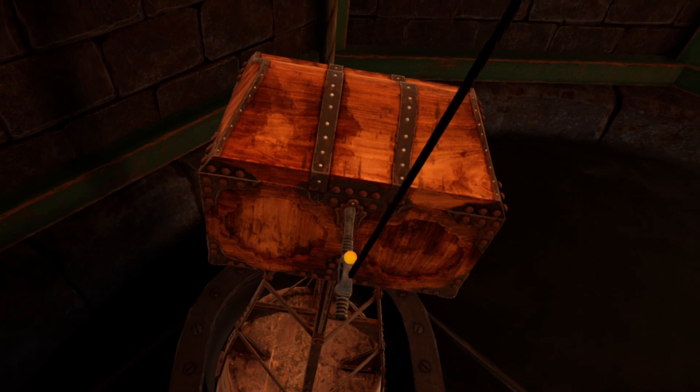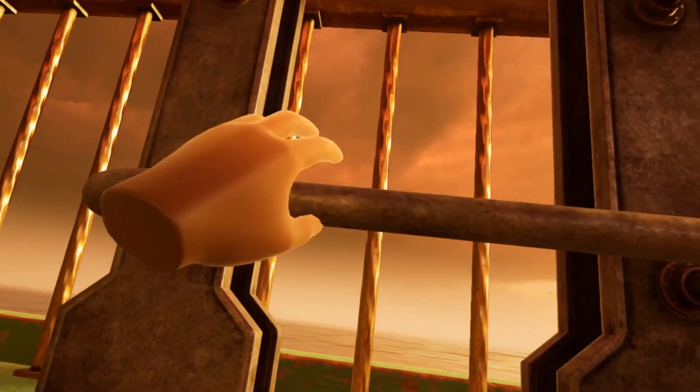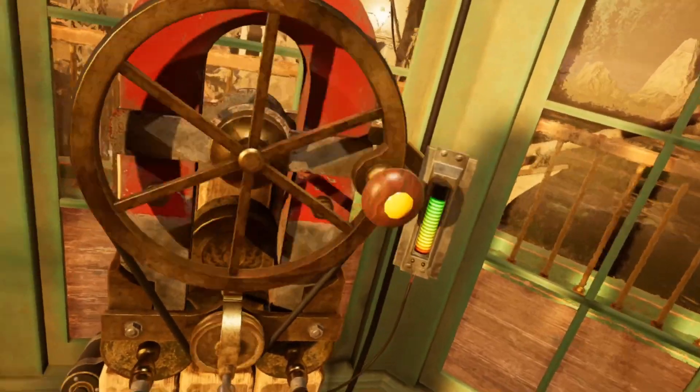Use this key to unlock the chest, inside of which is another key which you can use on the keyhole on the wall. This extends the ladder rungs, giving you access to the top of the lighthouse. There you will find a generator that you can charge up by turning the crank. Make sure to charge it fully.